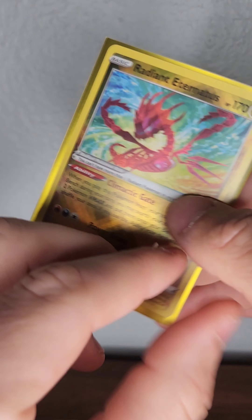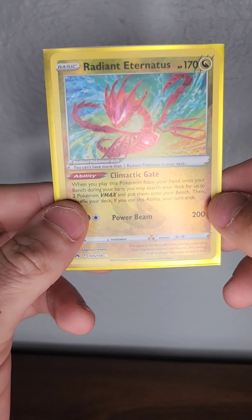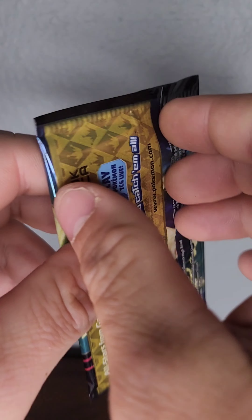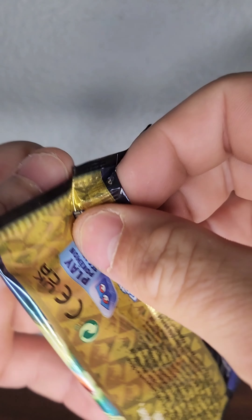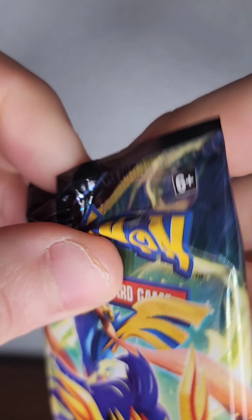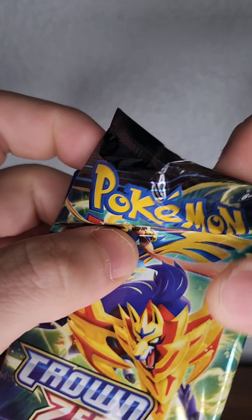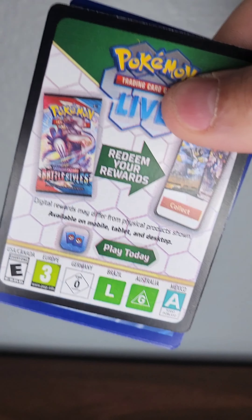Also, the sleeves that come with the Crown Zenith ETB — let's talk about those. Wow, so nice! Still looking for one of those gold cards — that'd be unreal.